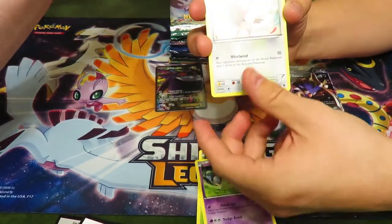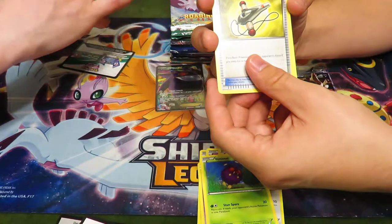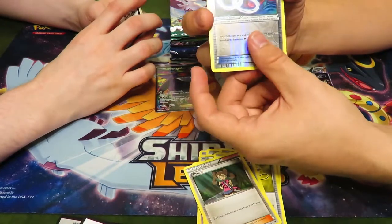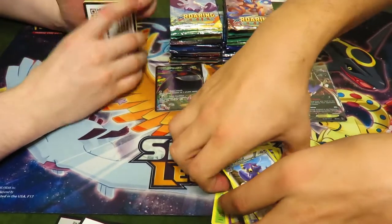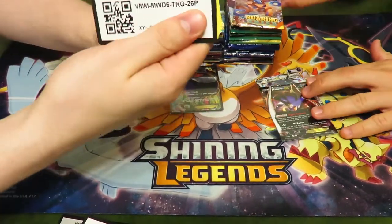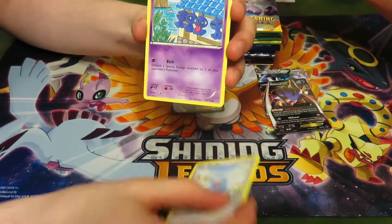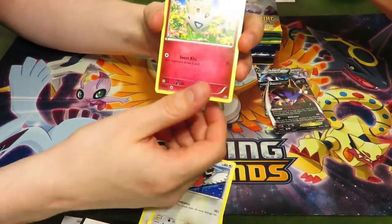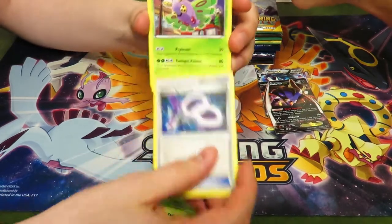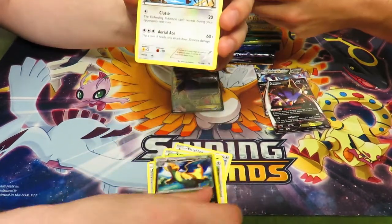First Roaring Skies pack: Yanma, Gulpin, Spearow, Yanma, Venonat, Target Whistle, Team Flare Gear, Trick Coin, Shauna, Gengar Spirit Link — only if we got that Mega Gengar! Exploud. We got the regular Gengar though, that's a nice one. Here's the first Roaring Skies code. Swablu, Togepi, Nacata, Dunsparce, Rayquaza Spirit Link — hopefully we can get a Mega Rayquaza! If that's a sign, that'd be great. And a Shedninja.